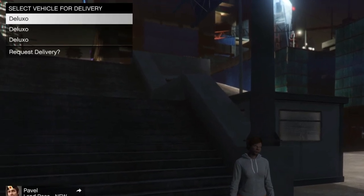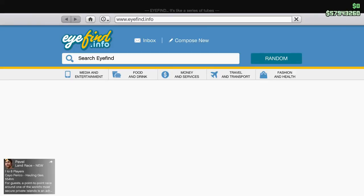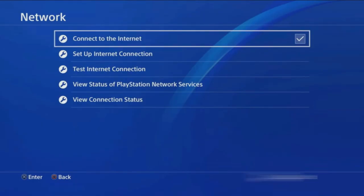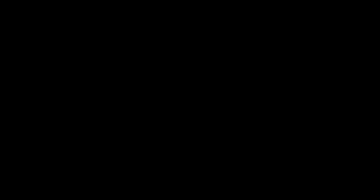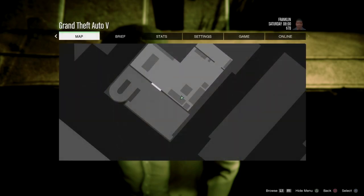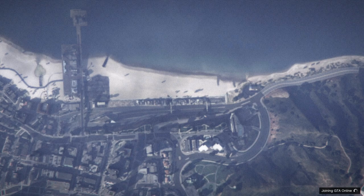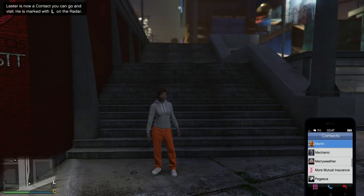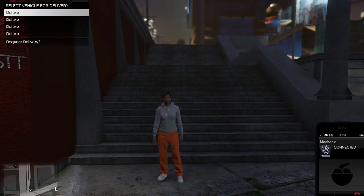We now have three Deluxos. Keep repeating the steps: buy a Deluxo, disconnect the internet, reconnect the internet — it'll boot you back into Story Mode. From Story Mode, go to Online, Play GTA Online, invite-only session, and it'll boot you back into GTA 5 Online. Keep repeating these steps until you fill up your garage with Deluxos.